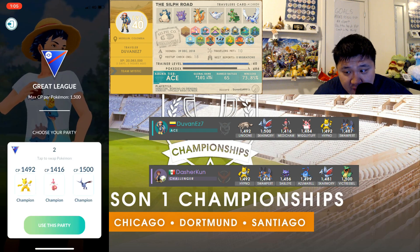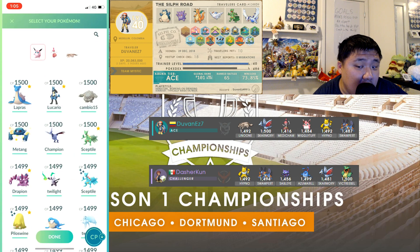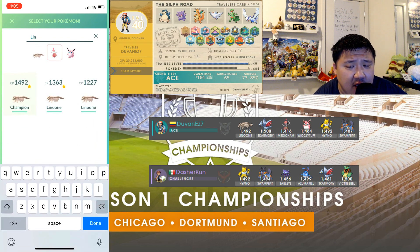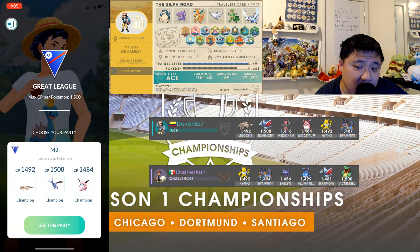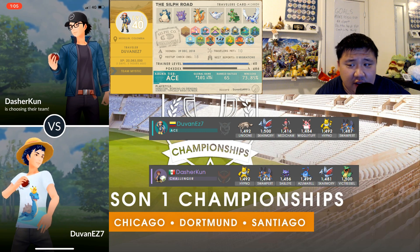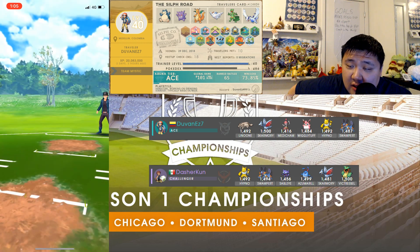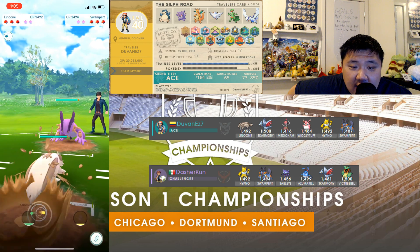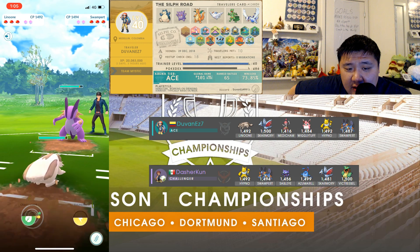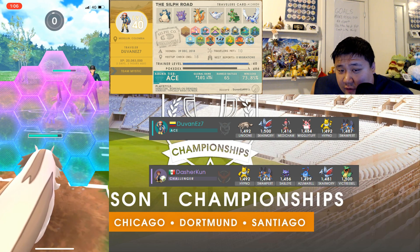Now going up against Dasher Khan with Hypno, Swampert, Sableye, Azumarill, Skarmory, and Victory Bell. What I like on this team — Linoon is pretty good, can beat Swampert with shields up, and probably does pretty well against Sableye, especially with that Normal typing making the Shadow Claw damage neutral. Linoon can tank Hydro Cannon, but Swampert cannot tank Grass Knot, so this should favor Linoon.